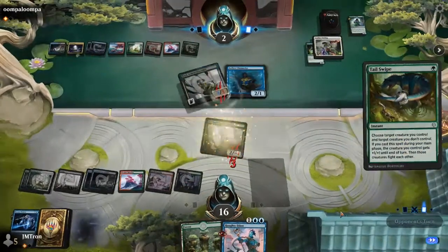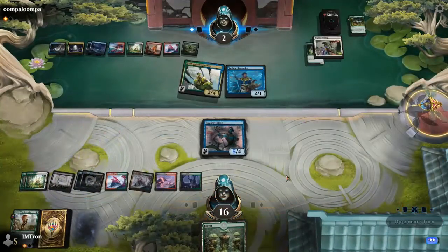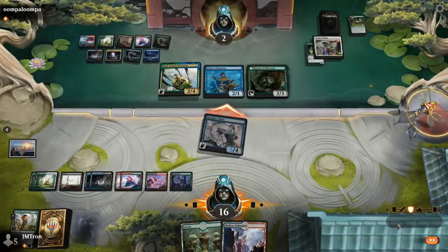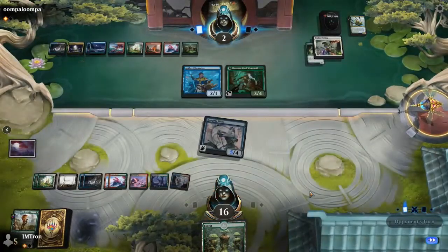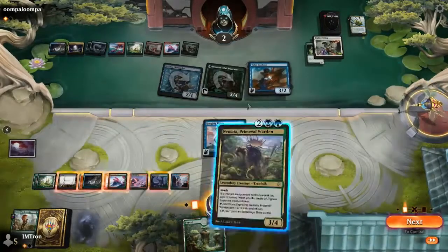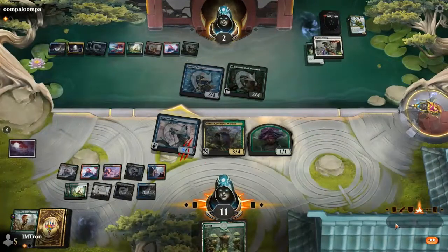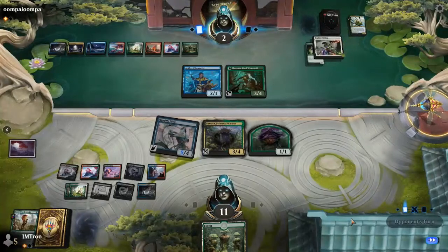Christopher could bounce the Djinn and dig with Niall — that would be the play. He found a Tail Swipe, leaving the Rootwalla on the board for now. Niall might be on chump-blocking duty. Christopher finds a Talus Lookout which can block and attack. We see again how powerful an early Rootwalla is. Then Christopher draws Nemata, which is huge — he's not going to get all of this value, but it might seal the game. One great draw deserves another.